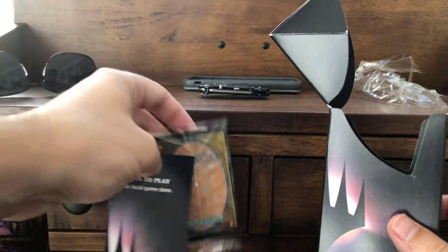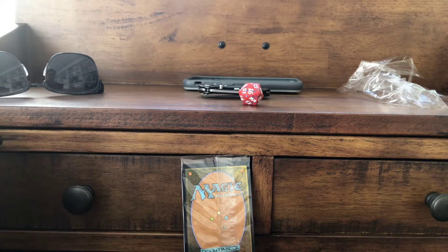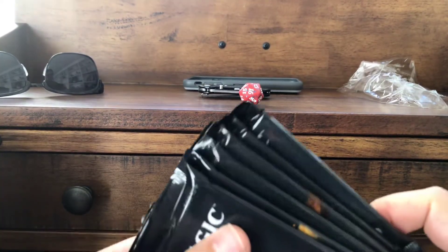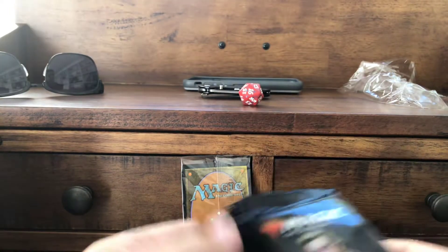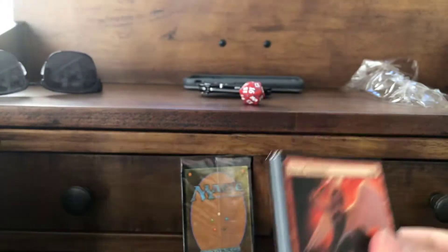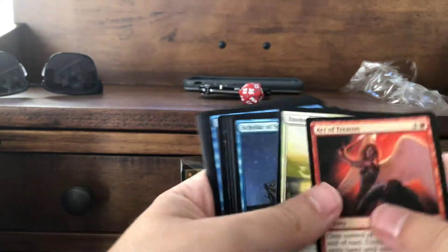We're gonna open this and get our six packs out and our promo card. Our dice is red, so it goes good with my Sarkhan. So six packs, six random packs — let's see what we got. I like these pre-release boxes because sometimes you'll get a couple of good mythics.